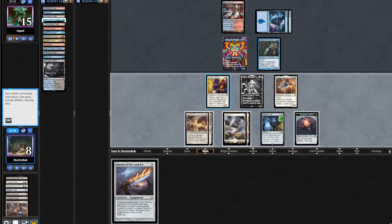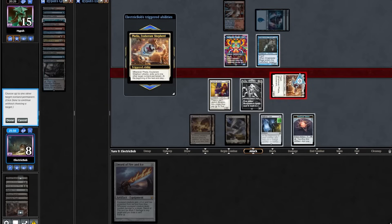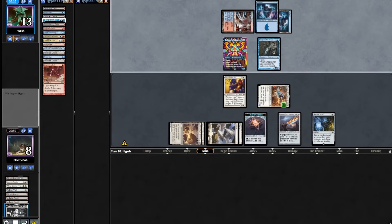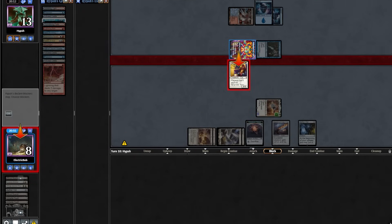We topdeck a Sophie. Go to combat, attack in with our Filia, exiling our Aether Vial. Opponent just takes a damage. We'll cast Sophie and pass back. The opponent untaps, bolting our Thalia, then attacks in with the team. We do have to chump here for a trade.